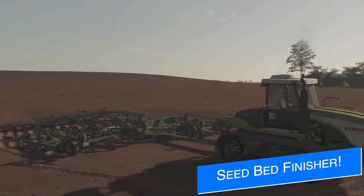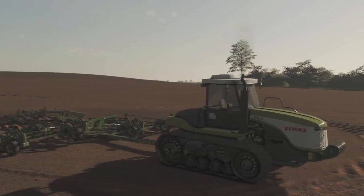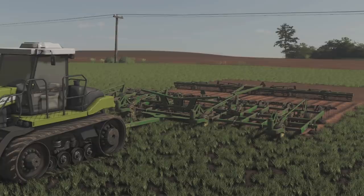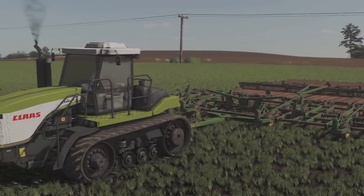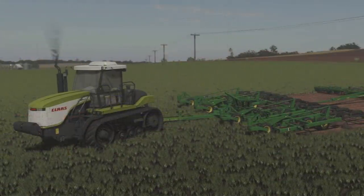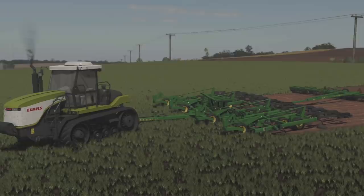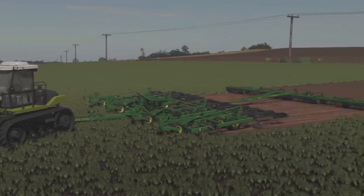Speaking of JA Modding, Farm Central yesterday announced their new project with JA Modding — the 2000 Seedbed Finisher. It was guessed that this might hook up behind a plow to cultivate, and as you can see, that is exactly what this does. You'll be able to use the new Claas Challenger tractor, hook up a John Deere plow to that, and then behind it use the seedbed finisher. This is going to be really cool.